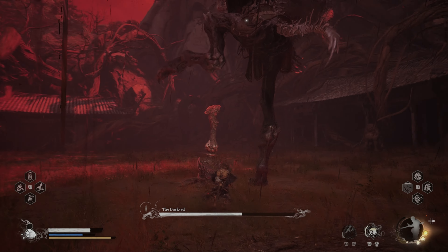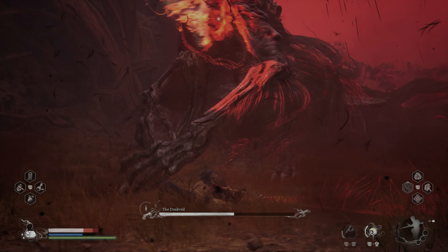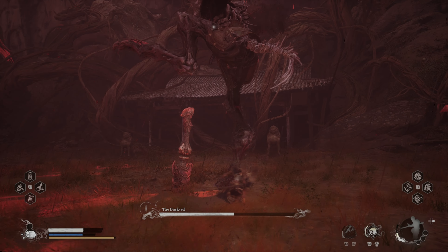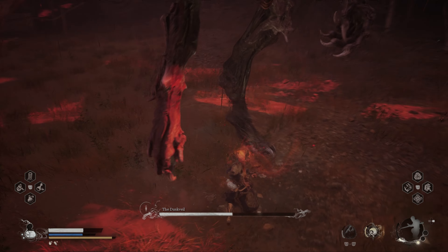When he lands and has his foot on the sword in the ground, be ready for an earthquake. Use Rock Solid or a dodge to prevent yourself from being hit. Use the Wind Timer Vessel to create yourself a window to safely apply Immobilize and start building up more focus.